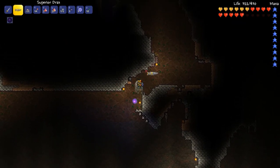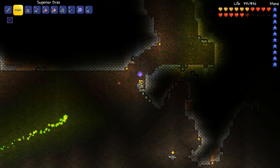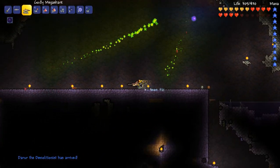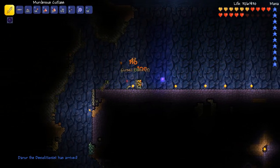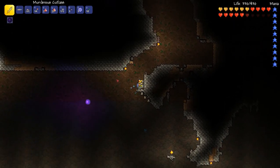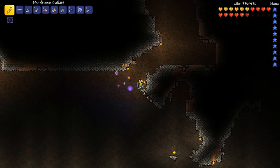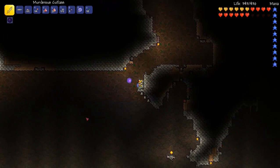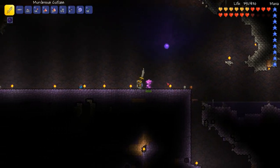So when you first go underground there's this lighter coloured wall, and you can see it's got little flakes of green in it. It's usually got weaker monsters in it. You have to start your farm just below it, and usually the music will change once you drop down.